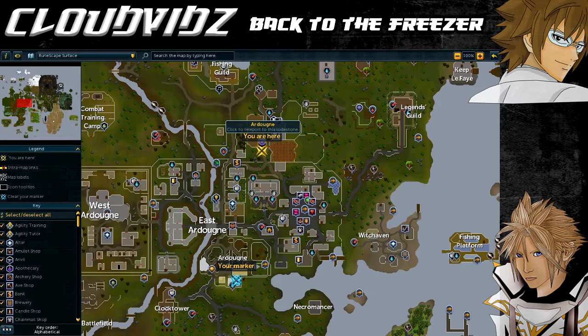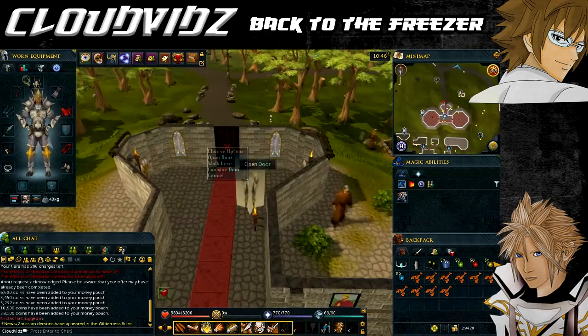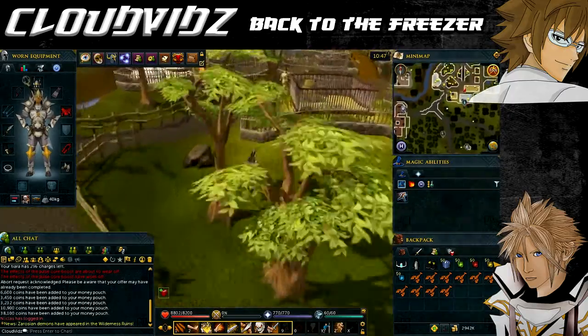We're currently at the Ardougne lodestone, which can be accessed via the lodestone network. To start the quest we need to speak to Chuck the polar bear in Ardougne Zoo. You can either head from the Ardougne lodestone, or if you have the Ardougne Cloak, teleport to the monastery and then head north - it's just a little bit less walking.